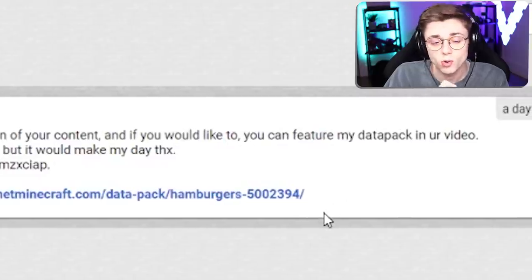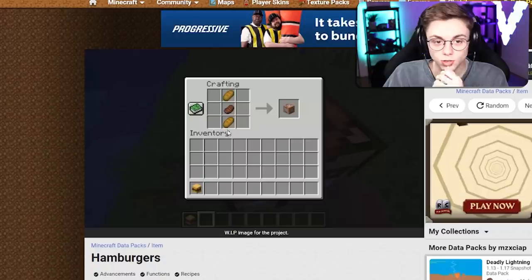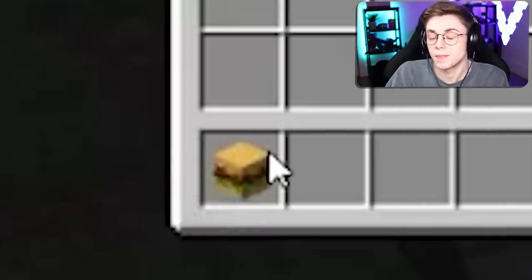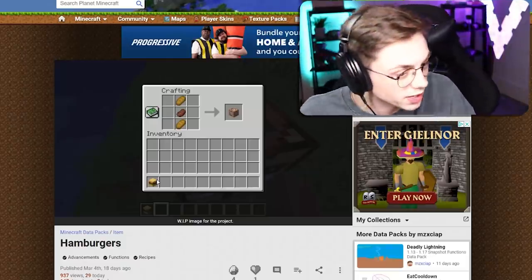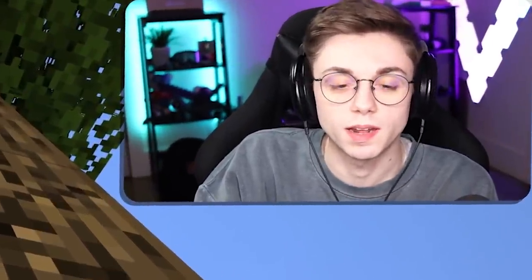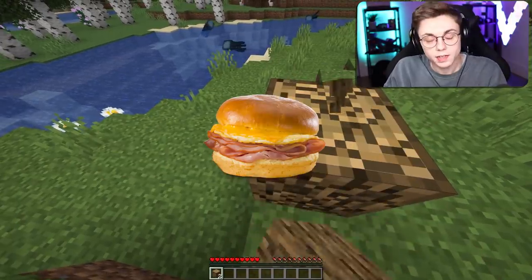Hi, I'm a huge fan of your content and if you'd like, you can feature my data pack in your video. Let's check it out — 'Hamburgers: Work in Progress.' So we give two bread and a steak and it equals a command block, and the burger just ends up in your inventory somehow. We need a crafting table to make this sandwich because you can't make a sandwich without a table — you gotta put the pieces of bread down, put everything in the middle, and make a sandwich.